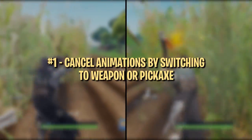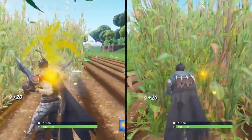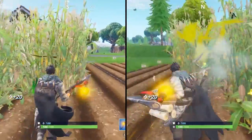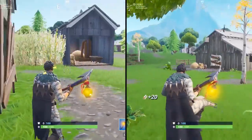This first tip is most useful in the early game when you're farming in houses and ducking in and out of doors, but can also come in handy whenever you're using your pickaxe to break things throughout the game. The premise is to switch to your pickaxe or a weapon to cancel an animation that forces you to walk for a short period of time.